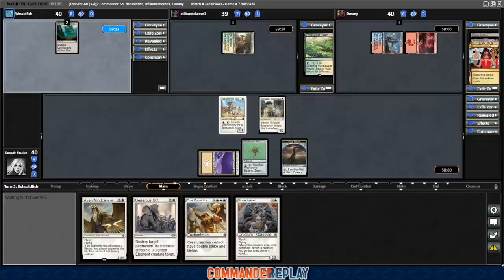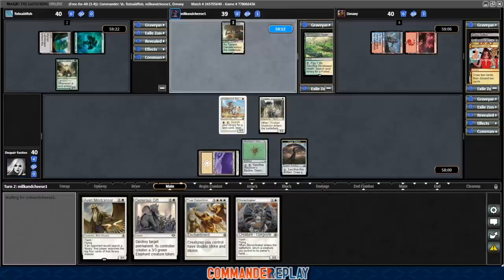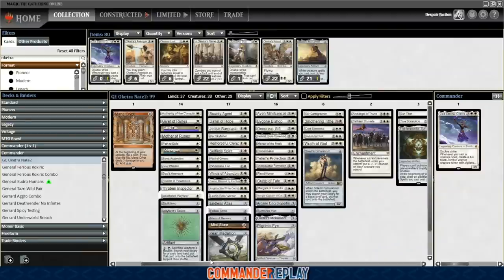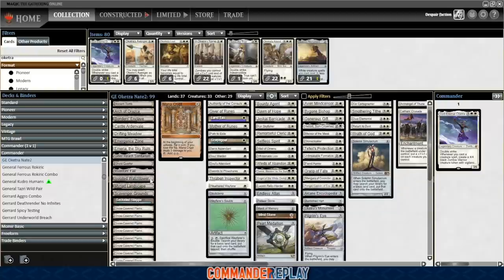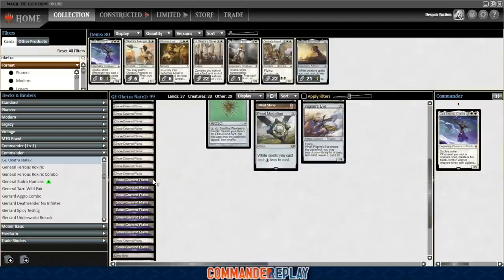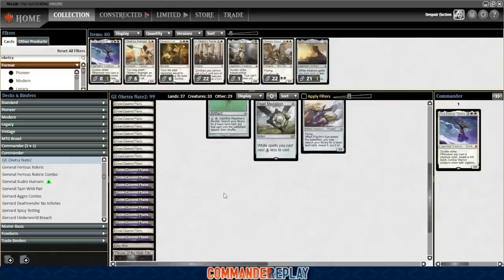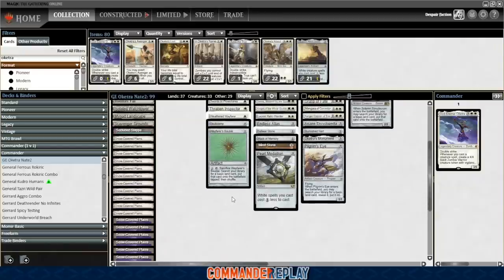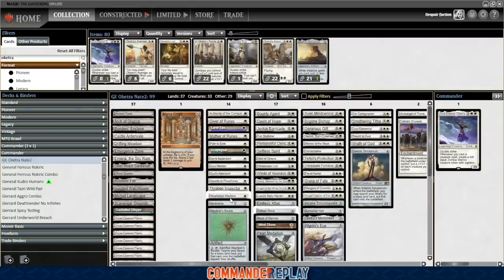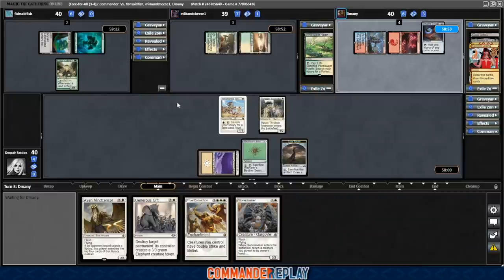As long as opponent plays a 3rd land, we can activate the Weathered Wayfarer and potentially get a really cool land — probably a card draw land. Looking at the land base: Gaia Reach, Arch of Oreska, Bonder's Enclave, Emergence Zone, Scavenger Grounds, Strip Mine, even Throne of the High City. He's missing War Room — that might be a spot for a change. But otherwise not too bad. We've got a lot of utility lands, especially the card draw ones. Those will get us out of some trouble.